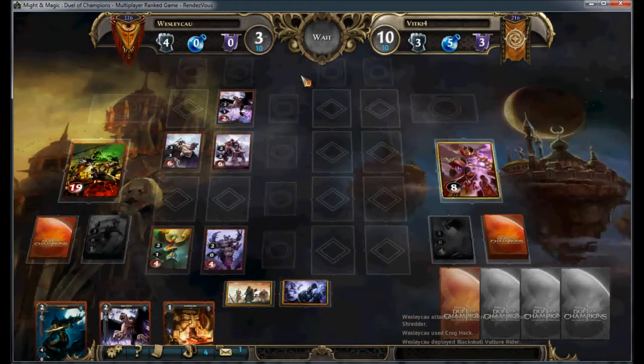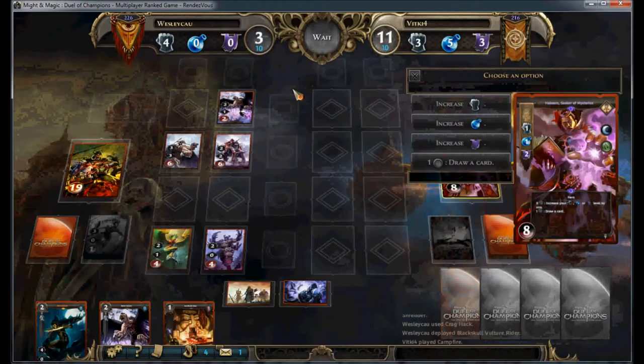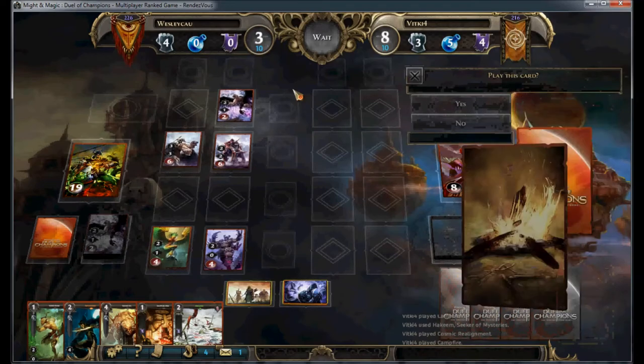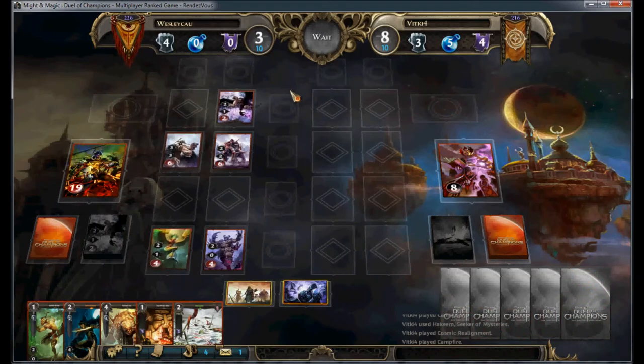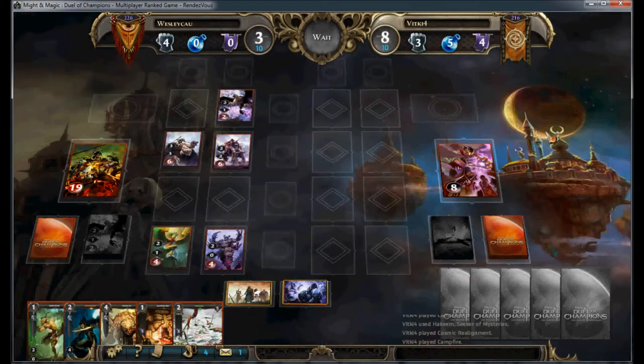The vulture rider combos very well when I'm milling off most of my library. Being on 19 life means that I'm unlikely to lose in a hurry from drawing extra cards, but the problem is once I have no cards to draw or threats to play, he will be able to kill me at his leisure. He still needs to get some mass removal fast or not die here though.